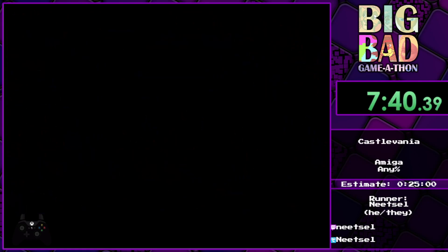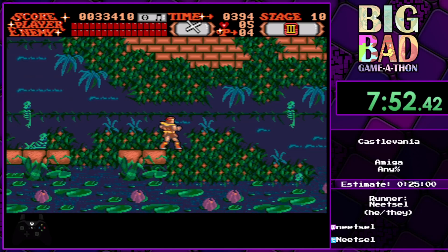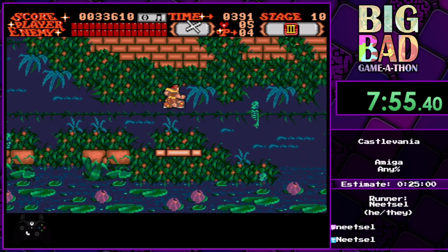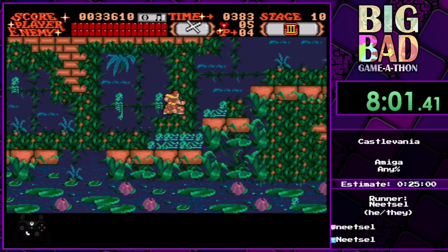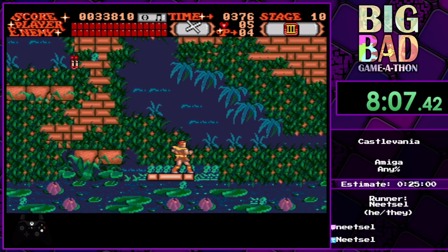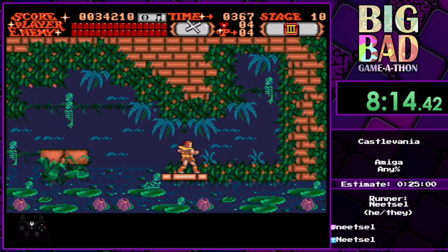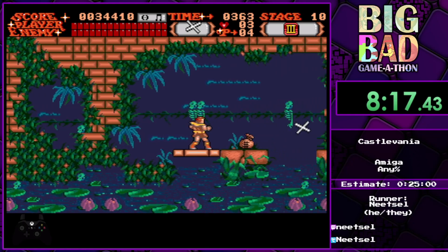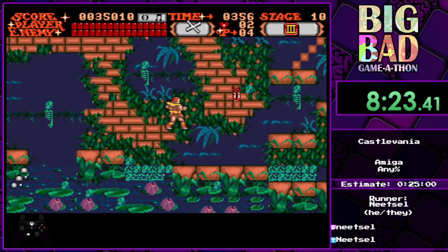Yeah, this section is awful. Let's try again. The thing I was worried about is that you make the Merman respawn right at the end, and it can spawn right on top of you right away. So you need to move a little bit on the platform, but not too much — just to make sure that the knockback sends you to the platform you're standing on. It's a nightmare. This screen is one of the worst things you have to learn for this game.